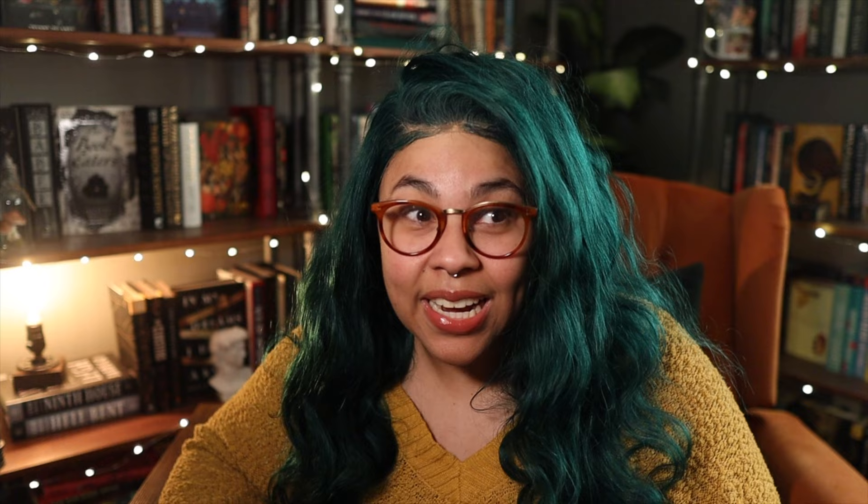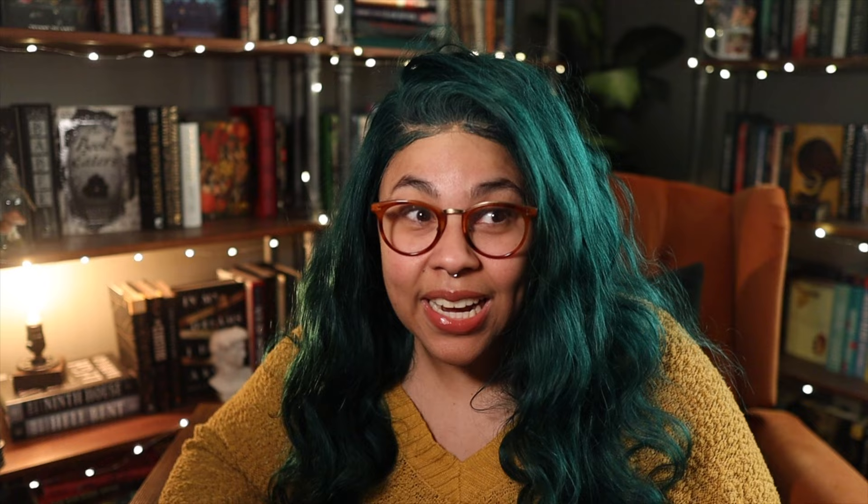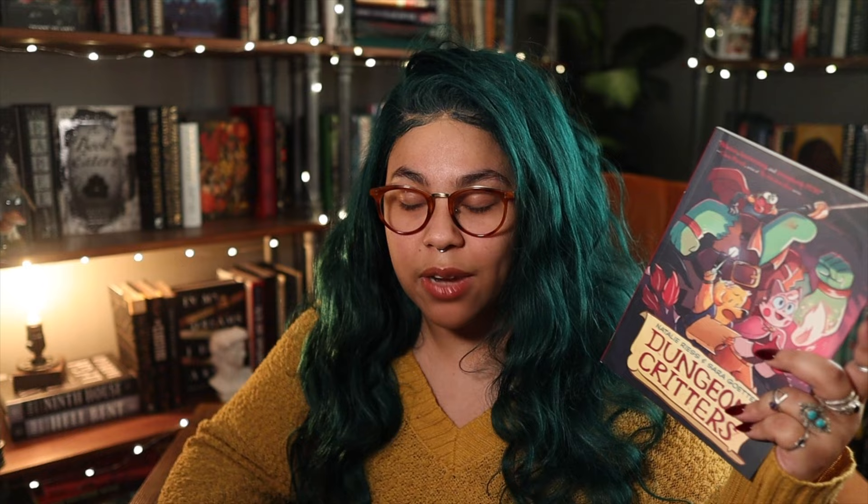Our first prompt: a book with an animal companion or a pet. I've been struggling a little bit with this prompt. I decided to go with Dungeon Critters, which is a graphic novel featuring several animal characters going on adventures together. It sounds adorable and cute. I know I'm stretching it, but they are companions to each other and they are all animals, so it's also perfect. Plus, since I was struggling a little bit last month with reading, I definitely appreciate some easier reads.